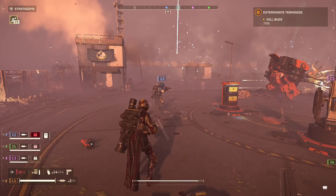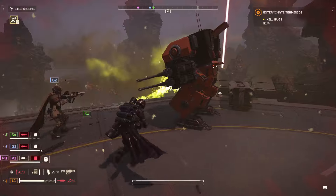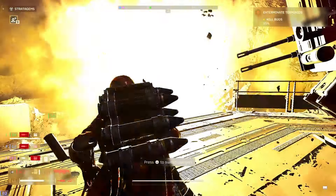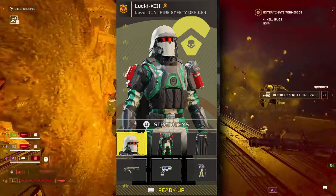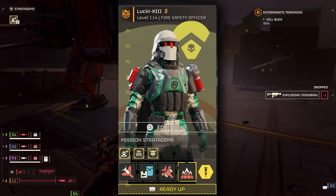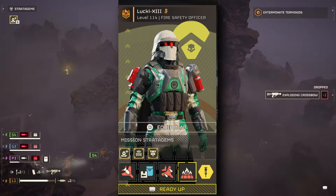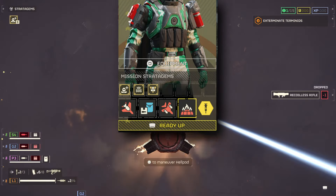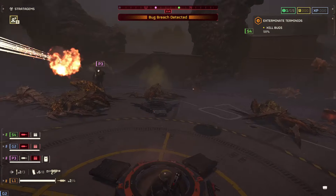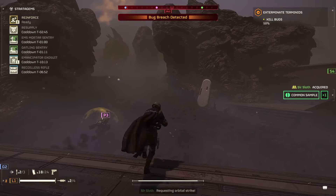I couldn't heal myself with it — I tried shooting myself in the leg and it just wouldn't work. If you've ever wanted to create a medical-type loadout, you can certainly do that now. I recommend equipping the Stim Pistol along with the supply backpack stratagem for Stims and ammo. You can use this to supply teammates and yourself. Equip the Experimental Infusion as well, which gives everyone in the lobby increased speed and damage reduction. Don't forget to equip armor with a medkit passive so you have some extra Stims on hand.